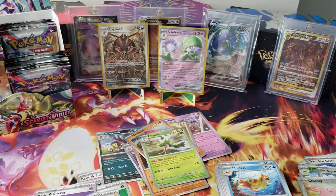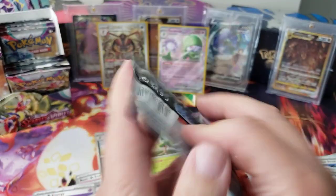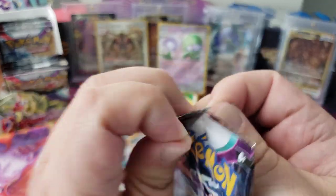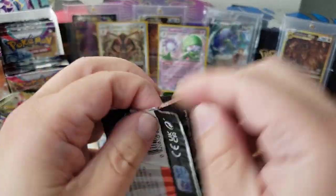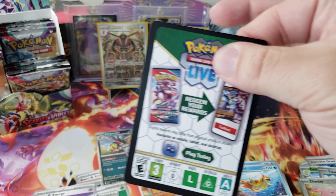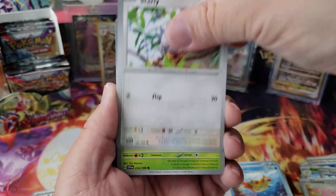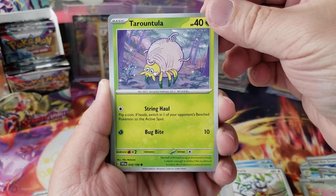You're gonna get a holo card in every pack now. The packs are about 50 cents more expensive to compensate for inflation, but you do get a holo card so that's not bad. They've gone away with the non-holo rare, which is great. We got Starly and a Tarountula.